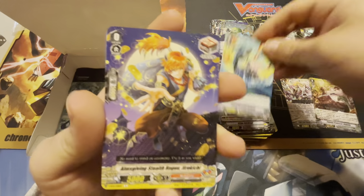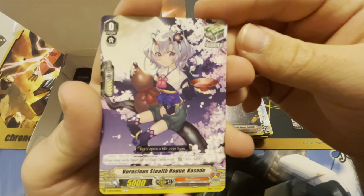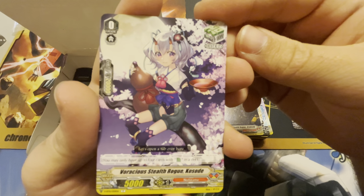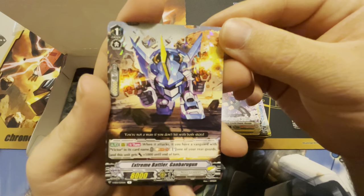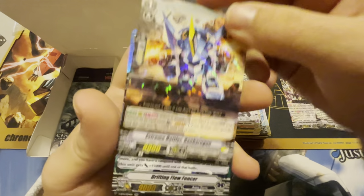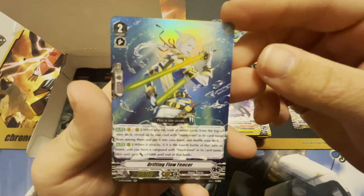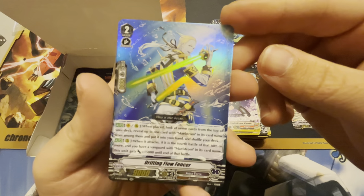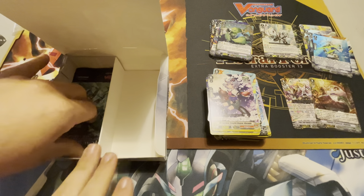Spout Barrage Dragon. Let's just take another five seconds and look at this beauty — she's so good. Beautiful art on Kasode. And our rare in the pack is Extreme Battler Ganbaru Gun — that's an Extreme Battler for you. And we got a double rare: Drifting Flow Fencer, making Maelstrom ever so consistent.